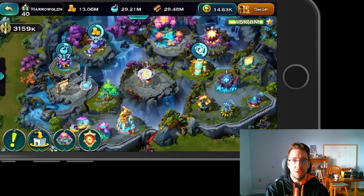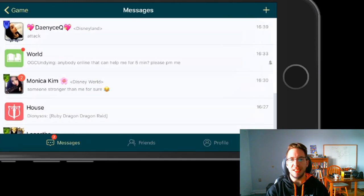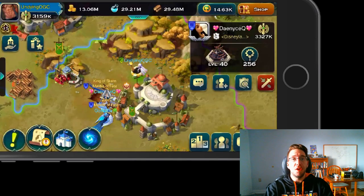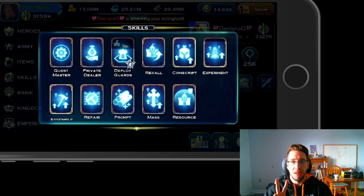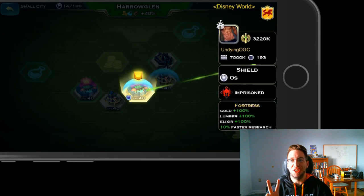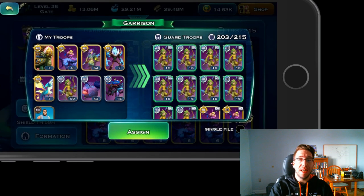The first person attacked me and my garrison dropped from 215 down to 193, so I filled it back up to 215. Now I'm waiting for the second person to attack me. You guys can see how bad my spelling is in this game — Lilith, if you're watching, please add autocorrect to your chats. Now I'm getting attacked for the second time, I go in and I put up the shield, and we can see I dropped down to 193 again because 22 units got pulled out.